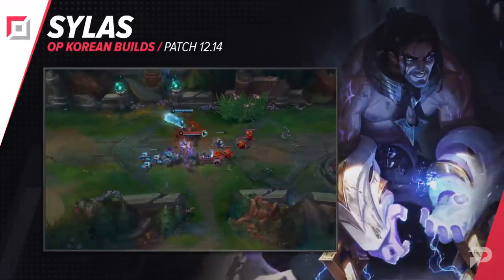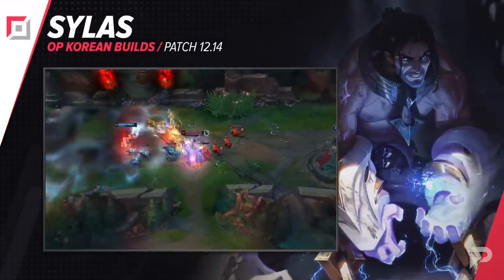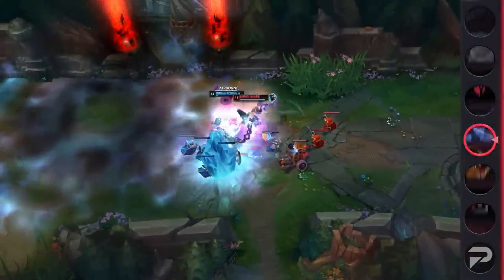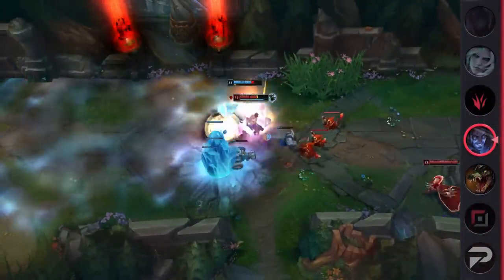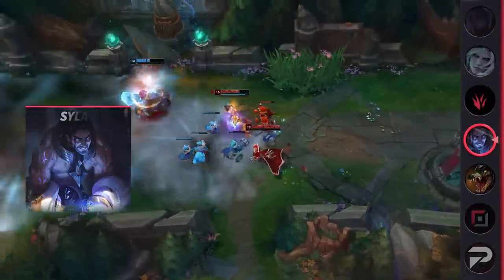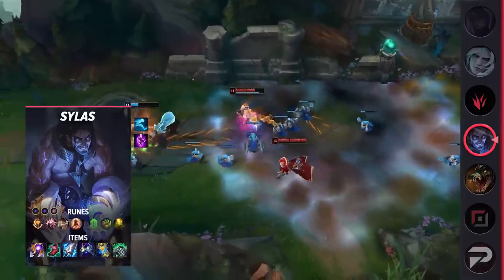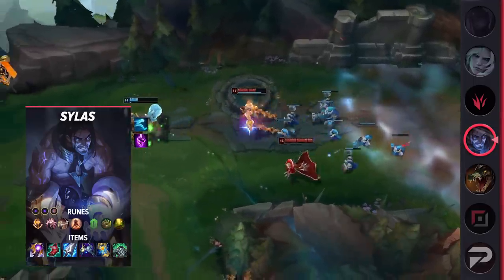One thing to note is that players are taking Ghost on Sylas rather than Flash. Although you do miss out on the ability to immediately burst down enemies from a short distance away, Ghost is better for longer fights and is available on a shorter cooldown. For his runes, you'll take Conqueror, Presence of Mind, Legend Alacrity, Last Stand, Bone Plating, Revitalize, Double Adaptive Force, and a Defensive Rune of Choice.